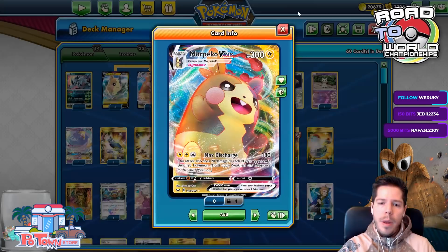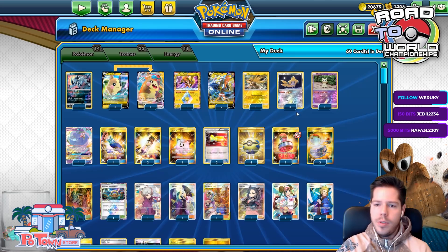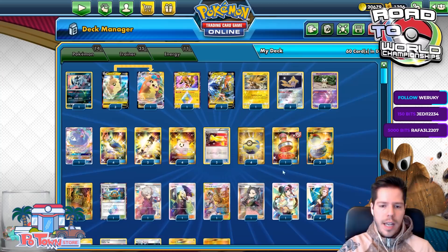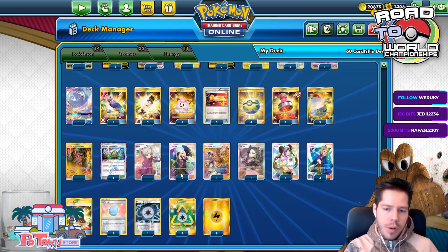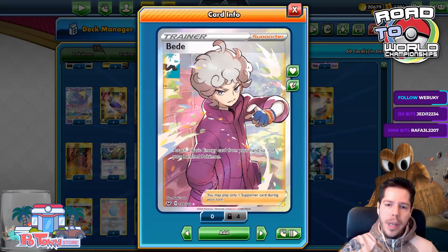With the Memory Energy we run, we can use Electro Wheel with the 300 HP VMAX. We have Zapdos for added pressure, Coco Prism for energy acceleration, Absol, Jirachi, Mimikyu, and Oricorio for whenever one of our Pokémon gets knocked out. We also have Lucky Eggs combined with Poké Doll so when they go down we get a hand refresh.